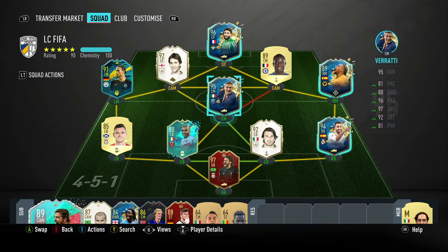This is the team I'll start him in: Alisson in goal, Robertson, Ogbon, and Maldini, and Carvajal in defence, Sane, Lineker, Verratti, Kante, and Adama in midfield, with Vakir in attack.